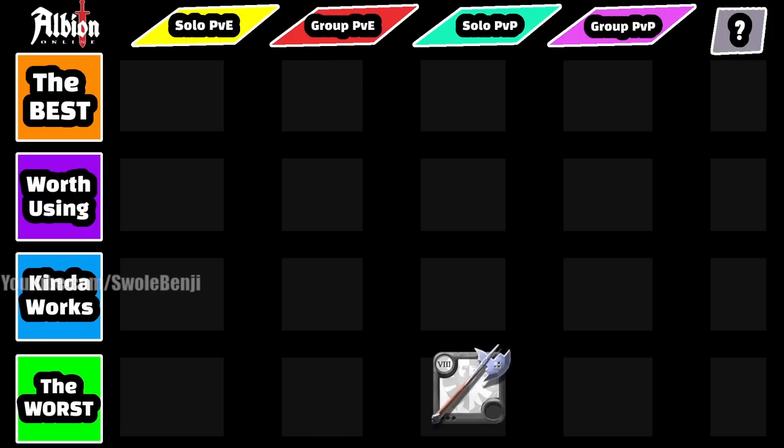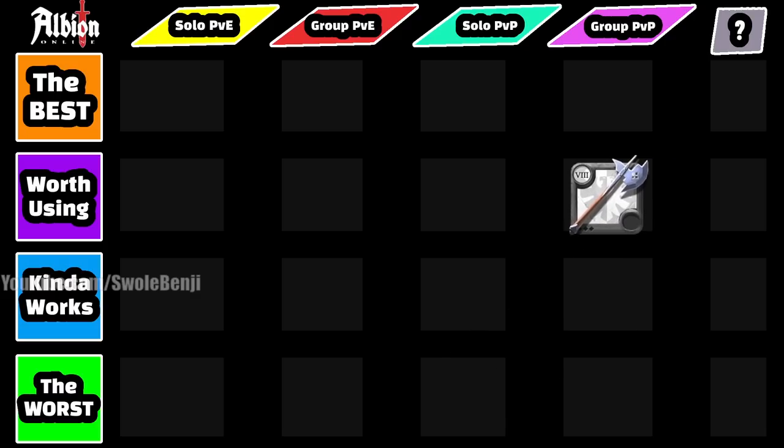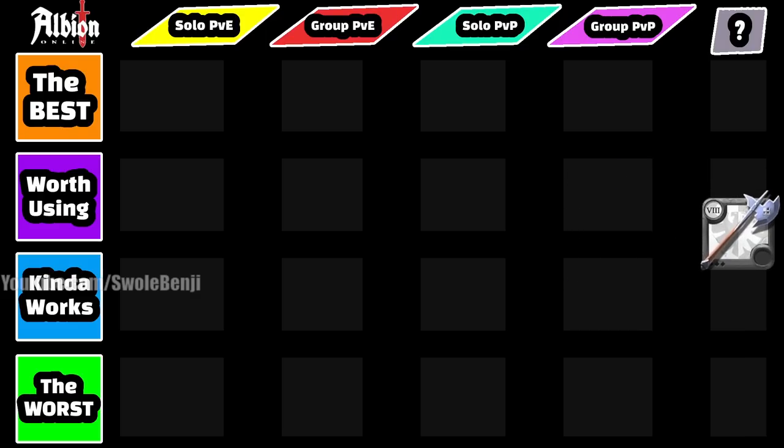For solo PvP, the Halberd is the worst-performing weapon I've reviewed on this channel. Your E deals less damage than every other axe, and you're not spreading bleeds in a solo fight. For group PvP it's a little different — it serves a niche to stack and spread bleeds. Having one or two in your army is good for the healing debuff. Your role as a Halberd user is essentially as a healing debuffer, mainly on your W, with the E just being collateral.